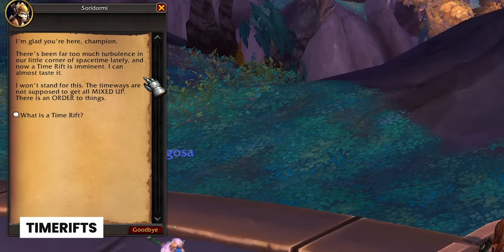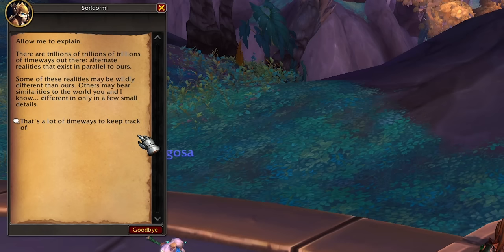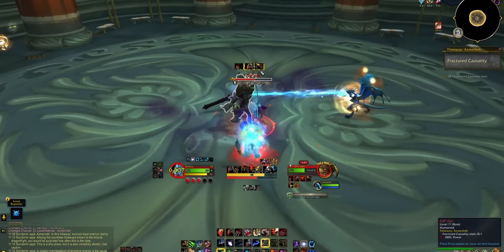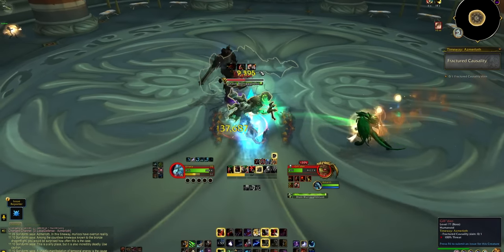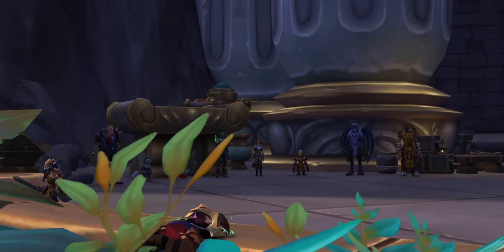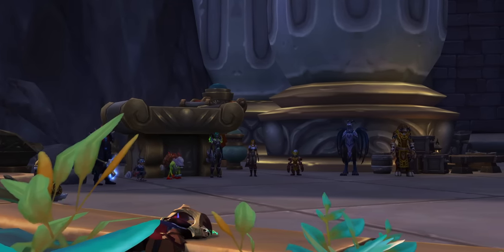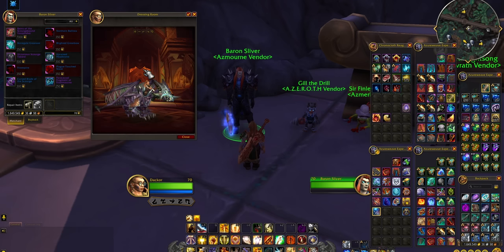If you're still missing trinkets, you can go do the Time Rifts. They happen every single hour — just talk to Sora Dormy and follow the instructions; you'll see it on your map. The boss can drop items and the whole thing rewards you with Paracausal Fragments. These are a currency you can use to purchase cosmetics, but also a range of trinkets that are actually pretty damn cool — themed after legendary weapons from across Warcraft. You'll also get an epic token for your first clear of the week, which can be turned in for a bit of 402 gear, though given how much Dream Surge gear you'll have, this probably won't be a big focus.